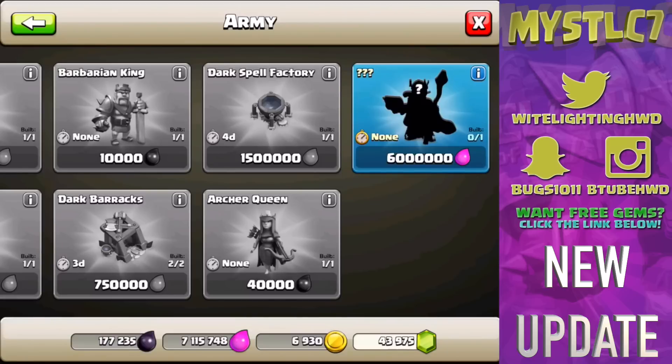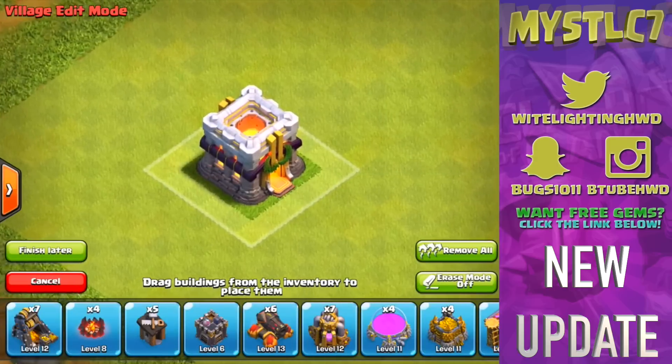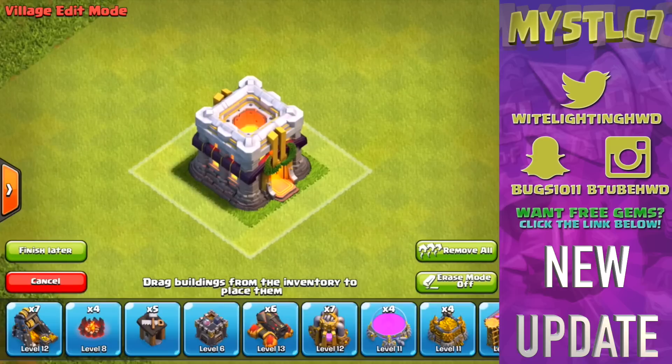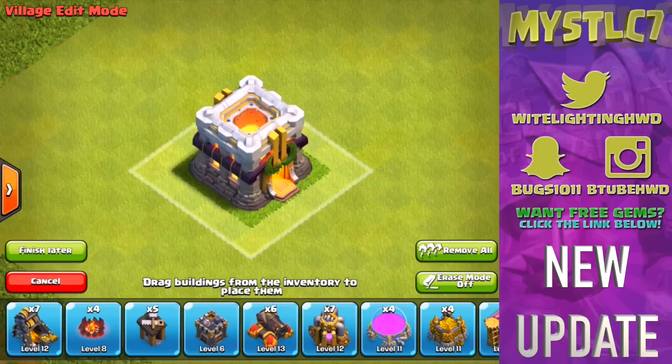That is the new hero, and that's basically the last sneak peek they gave away in this update. This is going to be a very big and exciting update and I cannot wait for it. Now we're going to talk about my thoughts and feelings toward this update and how I expect it to go. I predicted Town Hall 11 — I knew they were going to come out with it this year because they needed to bring something big and new to the game.